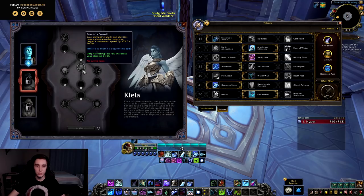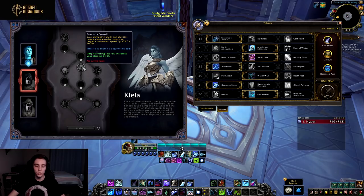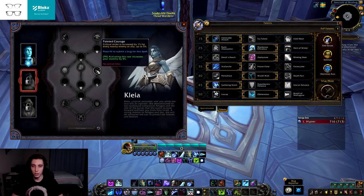Then we have Bearer's Pursuit: your damaging abilities have a chance to decrease your target's movement speed by 30% for 20 seconds. It's decent for PvP, but we typically keep Chains of Ice up constantly, which is a 70% slow, so getting slows on off-targets won't make much of a difference. Then Pointed Courage: Critical Strike increased by 1% for every nearby enemy or ally, up to 5%. This is a pretty good talent — in Mythic+ and raiding you're always going to have at least five allies or enemies nearby, so it's just a permanent 5% crit.